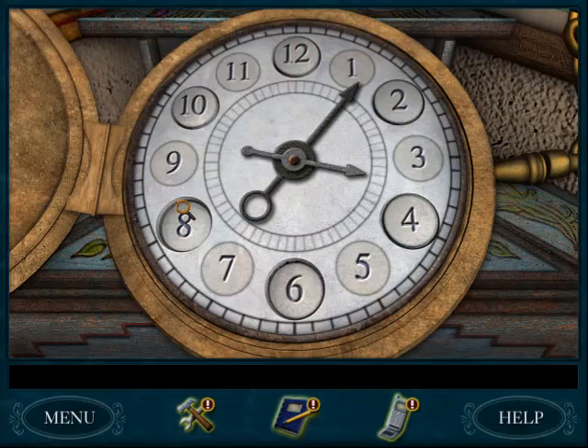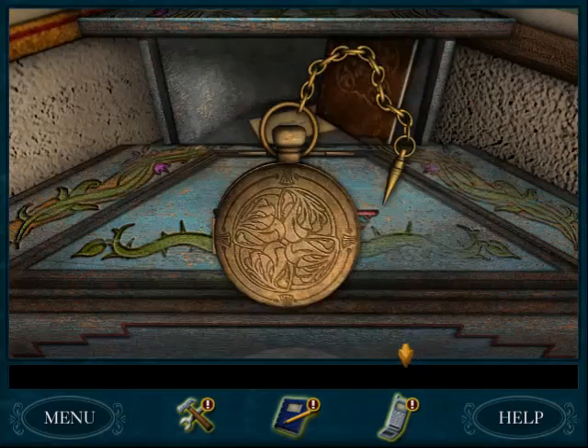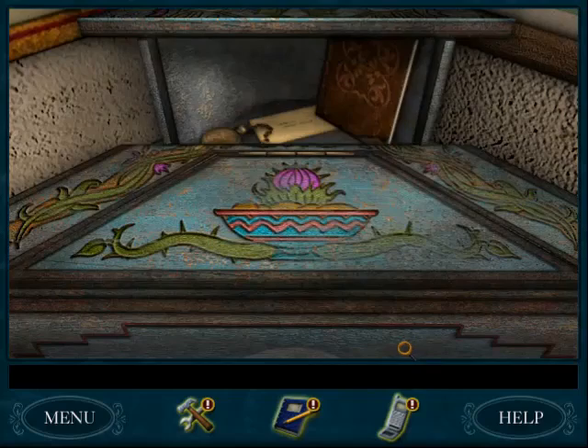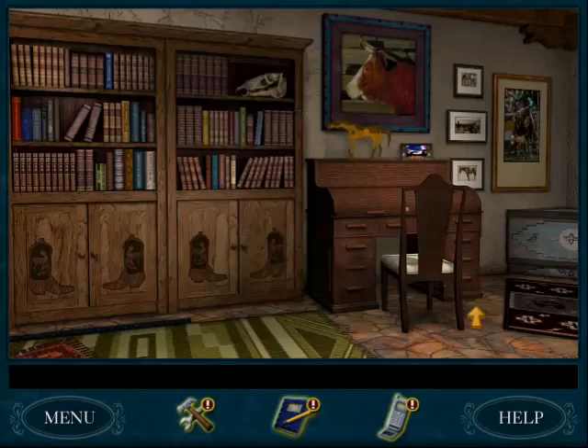Random puzzle — solution changes every single time. No way to beat that puzzle besides getting lucky. You can skip reading the book, the journal belonging to the sheriff.